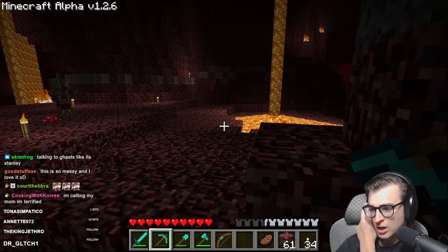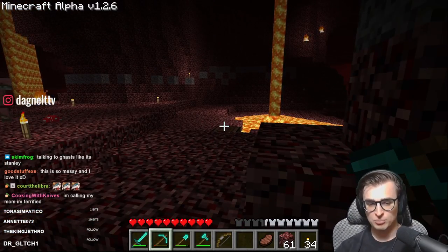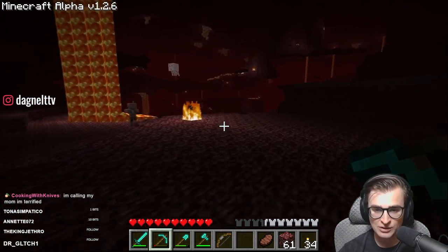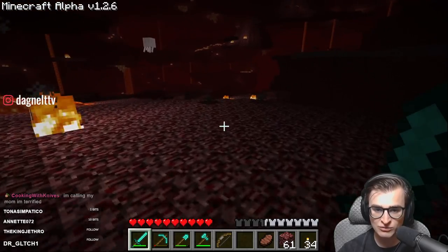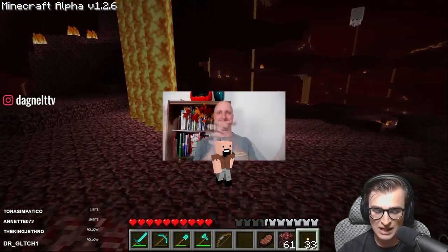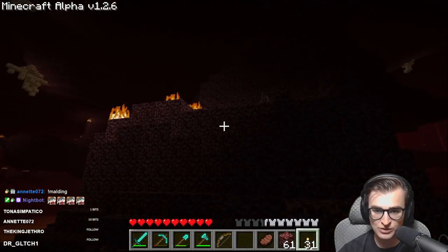Not only do they drop one dust per glowstone block, it also takes nine of them to craft one block now. So essentially, breaking nine pieces of glowstone gets you one glowstone block. That's fine. Okay. Well, now we just need soul sand.